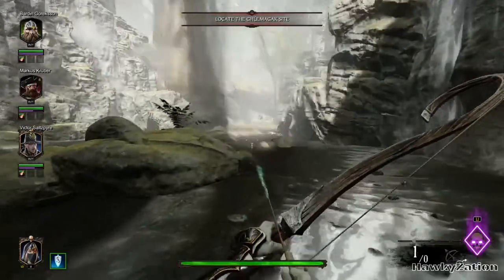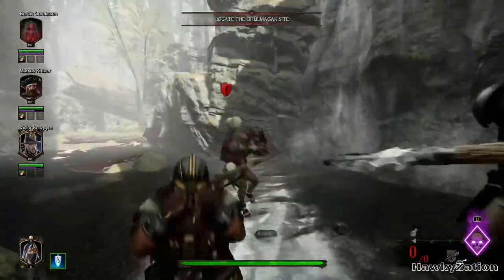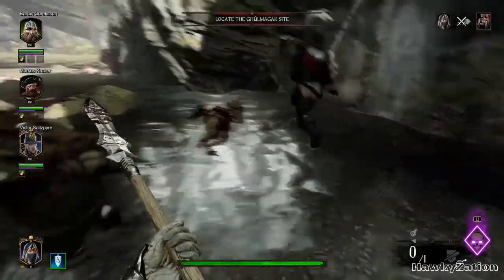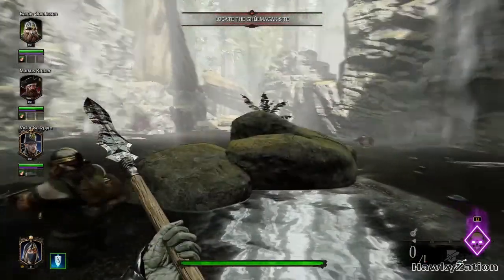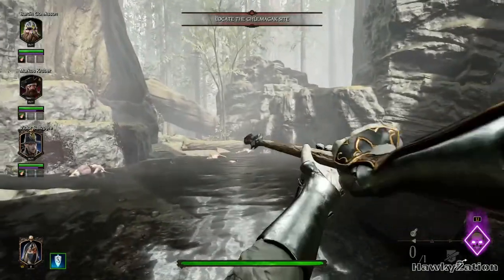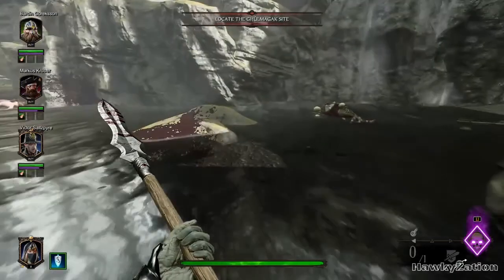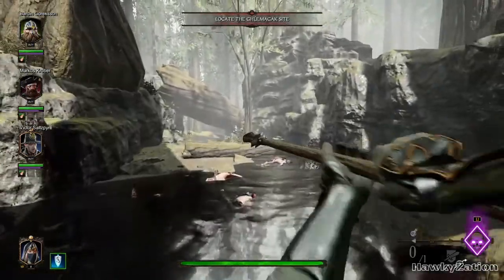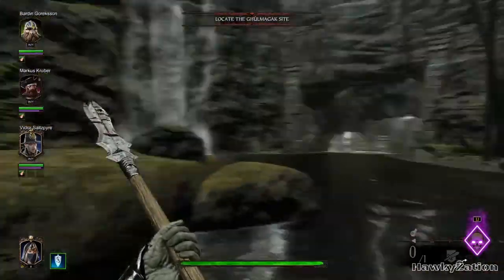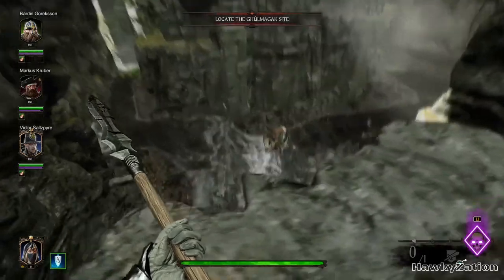There's a hook rat — there's always a hook rat behind this. Missed my shot. What I like about the spear is that it has the range for enemies, especially the hook rats. So you can just stagger and then dodge, and then you will kill him without ever taking damage.